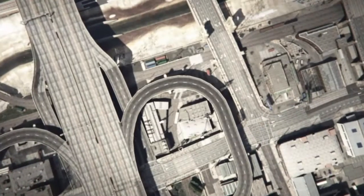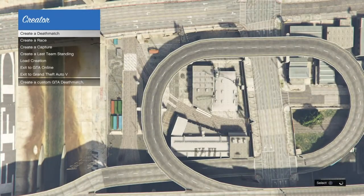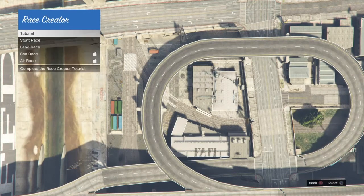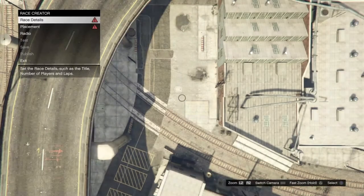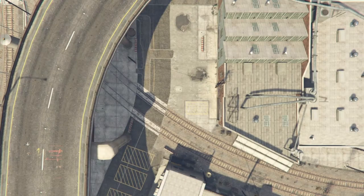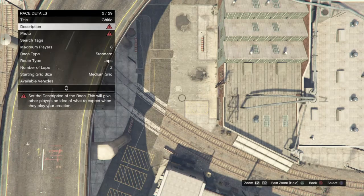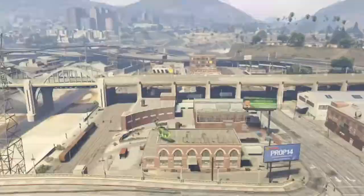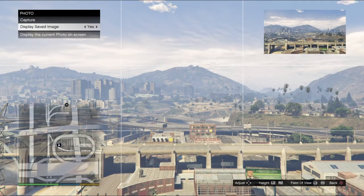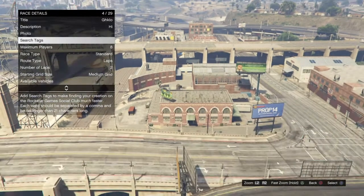The first thing you're going to want to do is press Start and go over to Creator. When you load in, you're going to go down to Create a Race, then go to Land Race. Once you get done loading in, you're going to create your title and everything. It doesn't have to be very hard — you can basically just fly through these steps pretty easily.